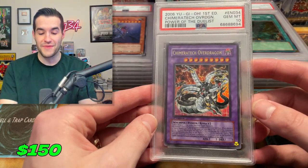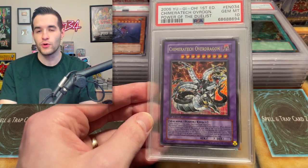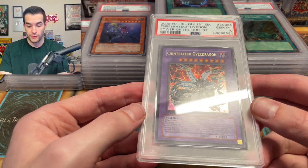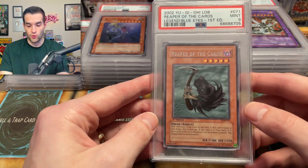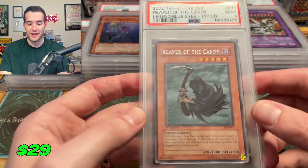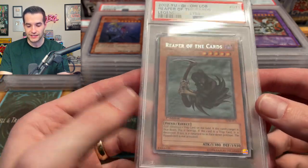Chimeratech Overdragon — a little justice for never pulling an ultimate rare. I did pull it on Whatnot one time for someone else, but for myself never pulled it. That's pretty cool to have an ultra rare of that. We've got a Reaper of the Cards — this is the one from the every pack opening. I was hoping this could get a 10 because that would actually be a decent valued card. Unfortunately nine, so probably not too expensive.